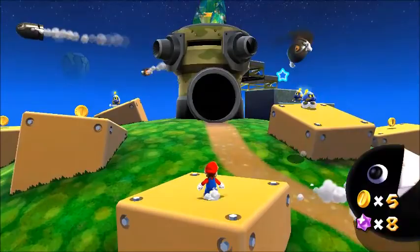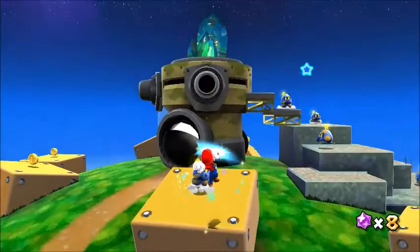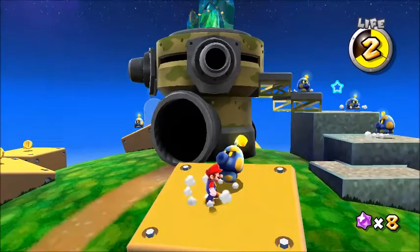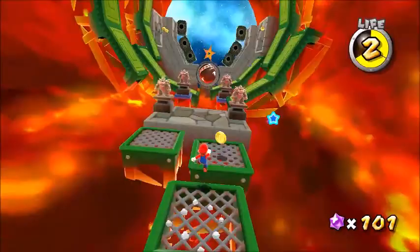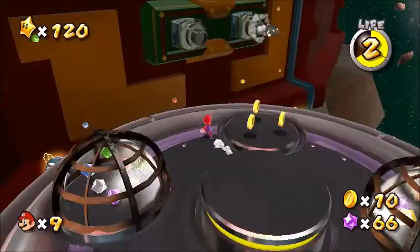The Bullet Bill — very iconic, found in these galaxies. Bullet Bills infinitely get fired out of cannons. Getting too close will make them chase you with rage. The only way to physically defeat them would be to use a Koopa shell, but you can lure them over to glass domes. Bonsai Bills only appear in Bowser's Galaxy Reactor, and they're passive.